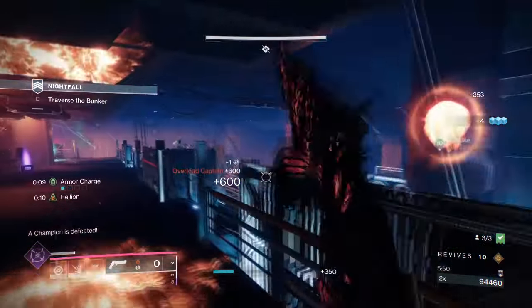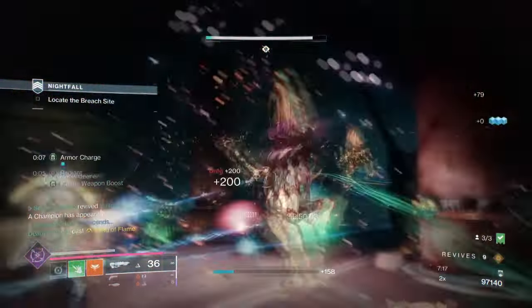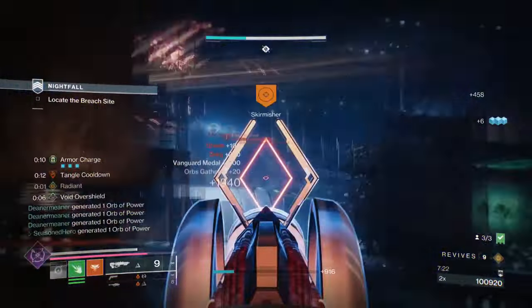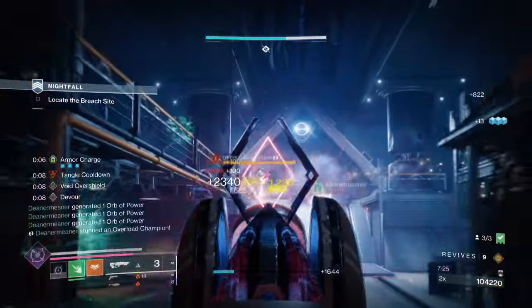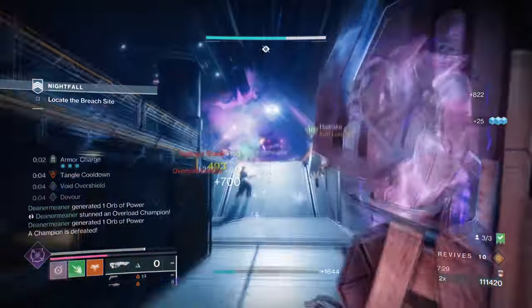Nova Bomb I believe has the highest super damage in the game without the buff included, so once that's applied it becomes even more OP. Vortex with the weakened effect is plain simple and helpful for applying as much damage as we can against bosses, which in most cases can help get the health down to about half in most GM encounters.